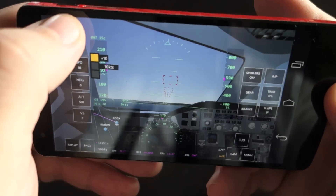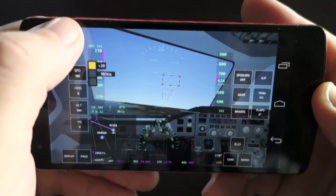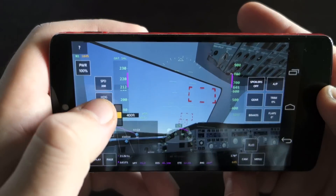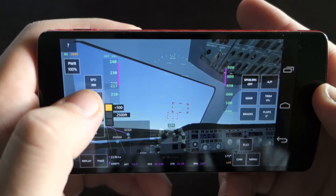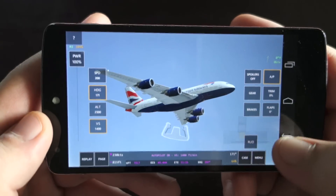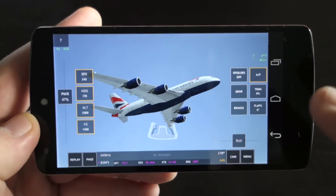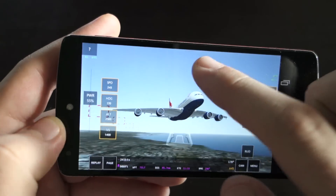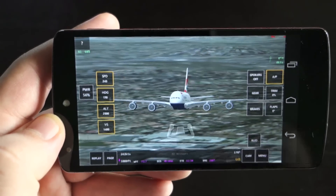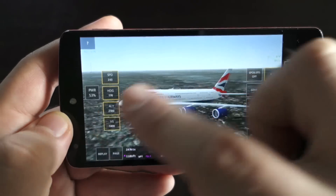Now we can set a speed — let's say 200 knots. Heading, altitude, and a rate of ascent of about 100 feet per minute. Let's set the autopilot and lock in the altitude, the heading and the speed. Now the plane will figure everything out, and you have time to look at your map — see where you're going, how much time, what heading you should follow. And you can change all of this from here.